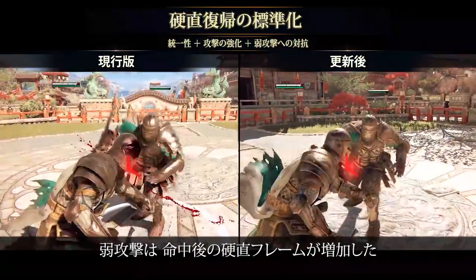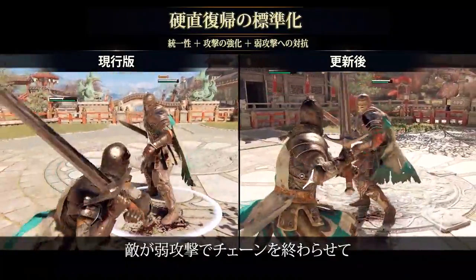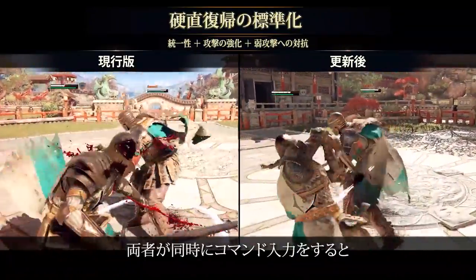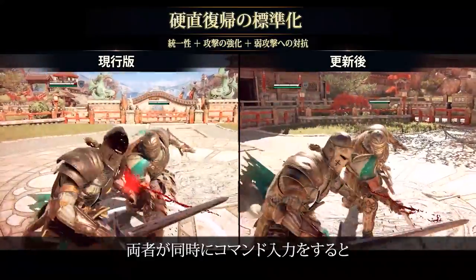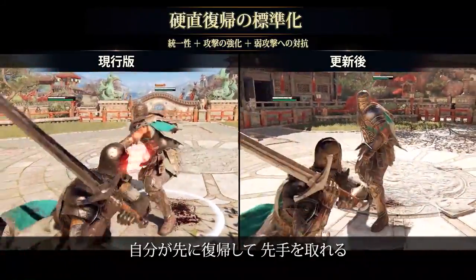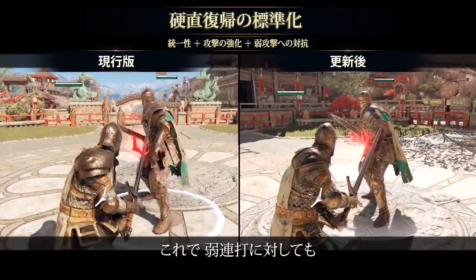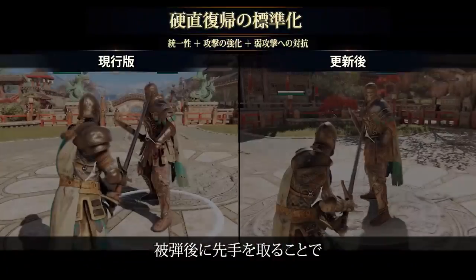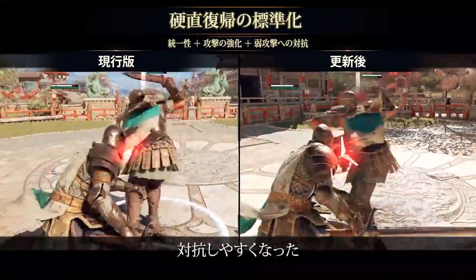Light attacks are now generally frame disadvantage on hit, meaning that if your opponent hits you with a light, ends their chain, and then you both press the same button afterwards, your button will come out first because you recover first. This will help you counter light spam by giving you an opportunity to interrupt your opponent by starting your offense first after being hit.